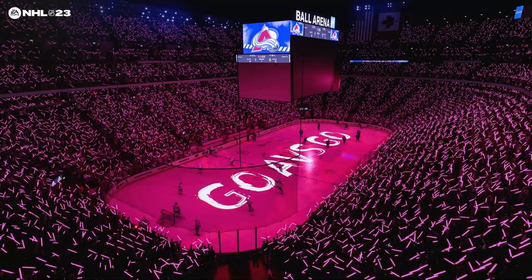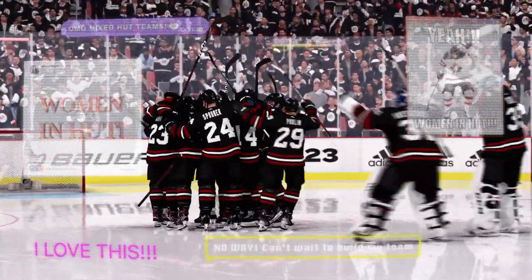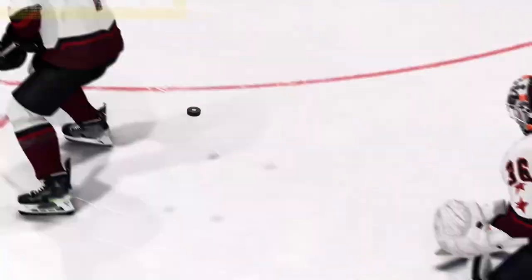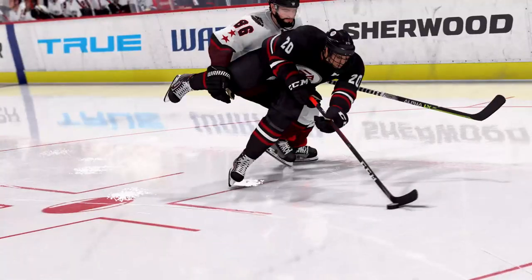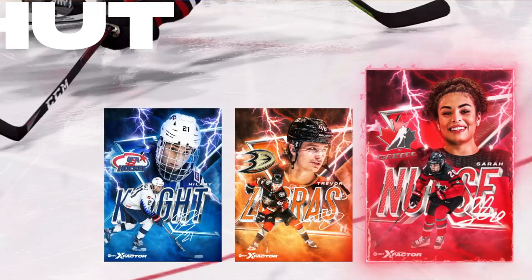Moving over to Hockey Ultimate Team, obviously the big thing this year was cross play being added to the mode. They're also adding the IIHF women's national team members to the game mode, and it's been stated that they will have both base and master items throughout the year. We got our first glimpse of the new X-Factor card art in the reveal trailer, highlighting Sarah Nurse and Hillary Knight as two of the women X-Factors.